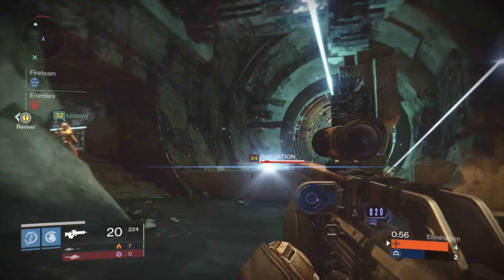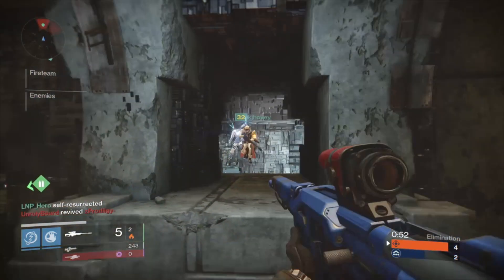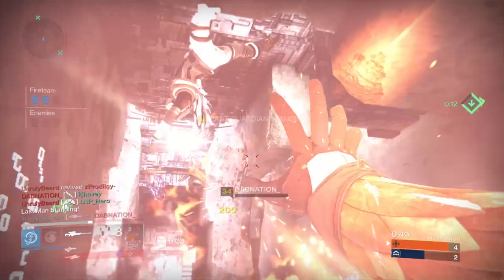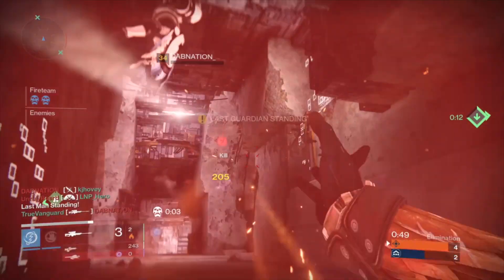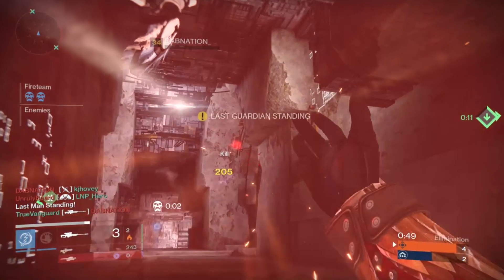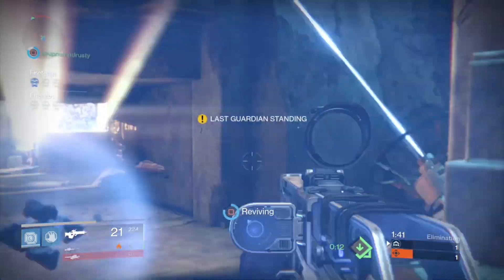Here's a good example of that type of strategy. Here's an instance where this blade dancer activates his arc blade. Now at this moment you instantly have to start thinking about what the most strategic option is. I actually tell my teammate to bring him to bridge, because he's focused on KJ Hovey who is a very competent player. As soon as I tell him, he knows exactly what to do and does it perfectly — pulls him straight to me. In those tight spaces you're able to fire your sniper rifle or shotgun and still be accurate, because blade dancers are hard to hit otherwise, blinking around and lunging around. But if you can get straight in front of them in a bottleneck and take them out, it's really not that hard to do.